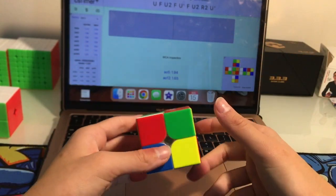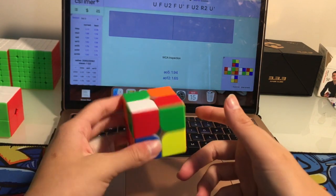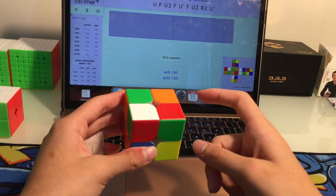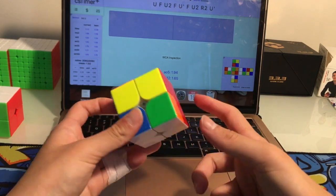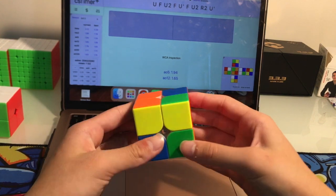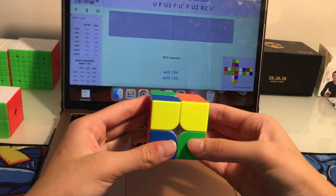This last case is a full-move white face and it goes into a nice easy EG2. So U prime R prime U prime R prime into this, and you just do a YouTube — like that.